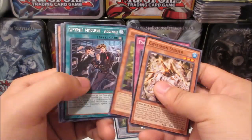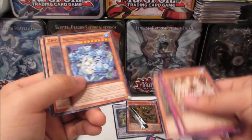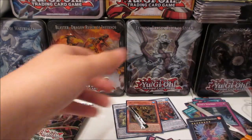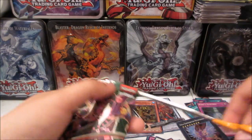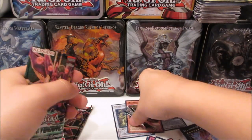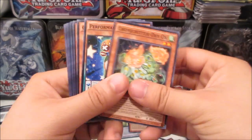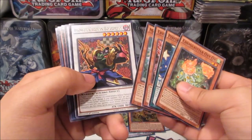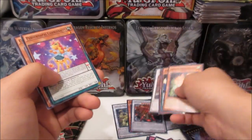Next pack: Spiral Mission Assault and another Vola-Chemicritter Methydraco Jackal. Down to the last three packs. We get Flower Cardian Boardfly and Crystron Phoenix again — that's four ultras total now!